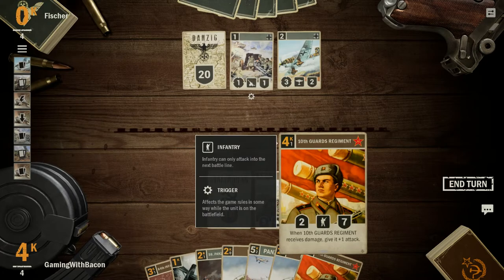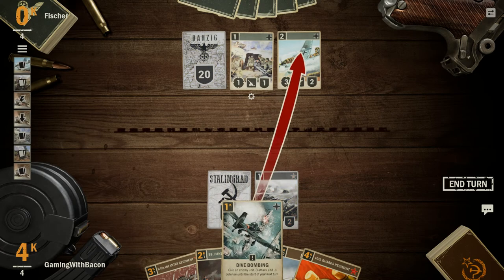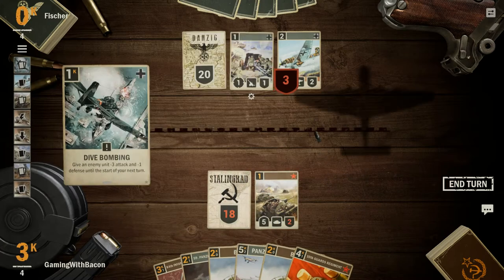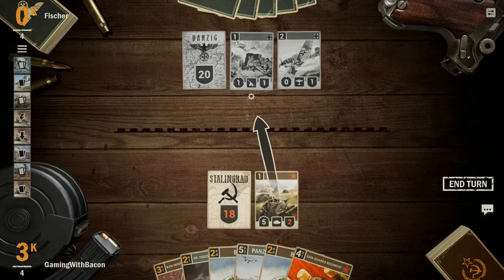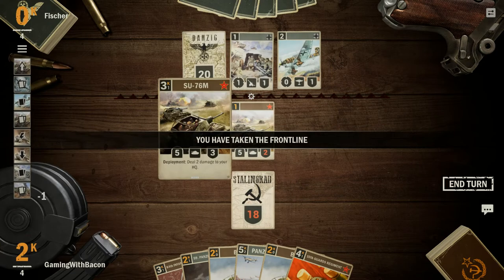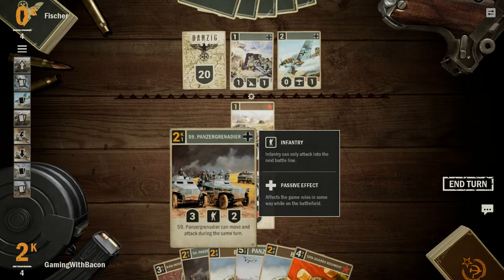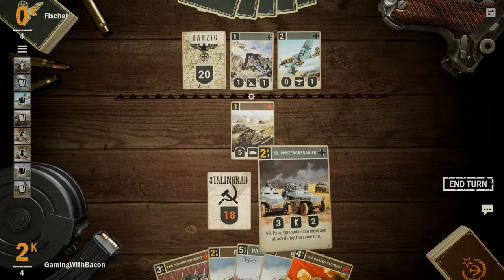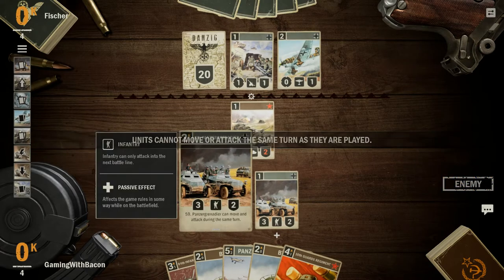This is where things get interesting because you've got some serious options here. What I'm going to do is give minus three attack to this unit, so now that plane can't really attack me. And then I'm going to move him to the front line — that's still going to give me 2k left to put something else down. I think I'm going to put down this Panzer Grenadier because he can move and attack in the same turn.